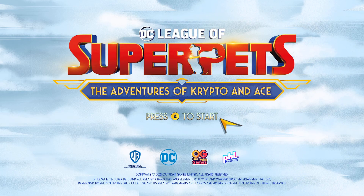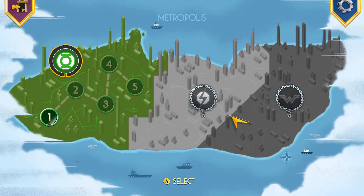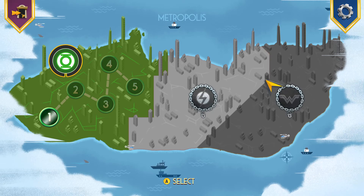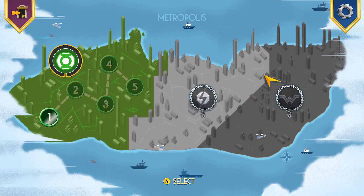Hey, I've got Super Pets for you — The Adventures of Crypto and Ace. We're gonna start into this game because it's really really loud on the title screen, but when we get past the title screen it stops being so loud. We're gonna log in. This is made by the same people who did the Paw Patrol games, I believe, so I'm sure this game will be great.